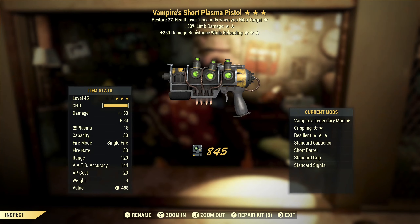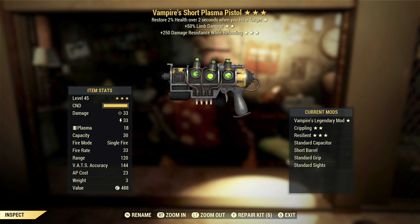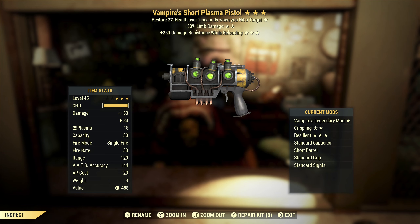Next, we've got a vampire's plasma pistol with limb damage and damage resist while reloading. Vampire's is actually really good — if you put a flamer barrel on this, vampire's is amazing. Limb damage could actually be really good on that too — flamer barrel, limb damage to cripple your enemies, and heal yourself. Not a bad deal. Third star again — no thank you.